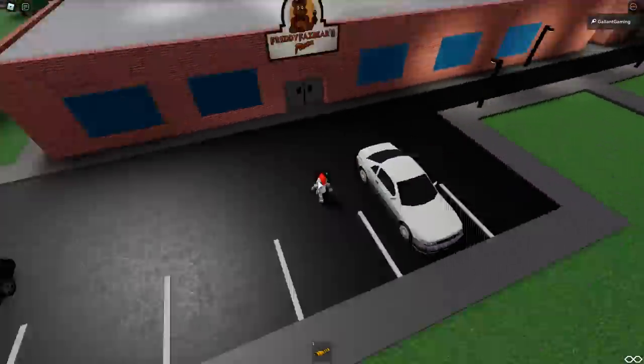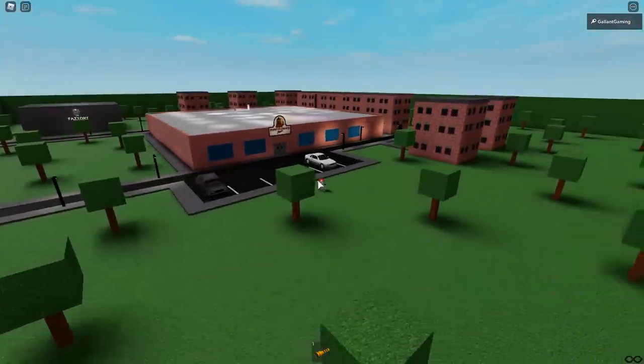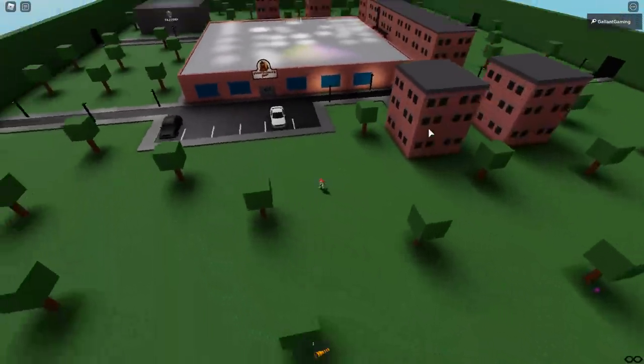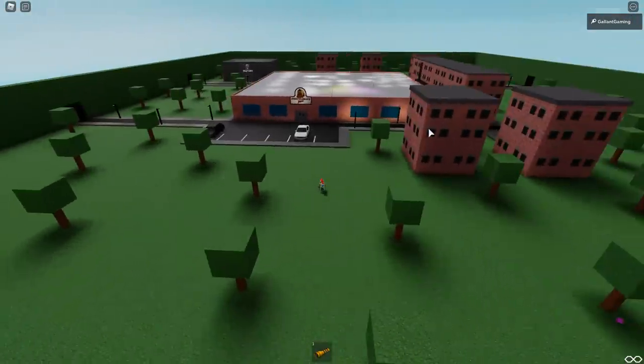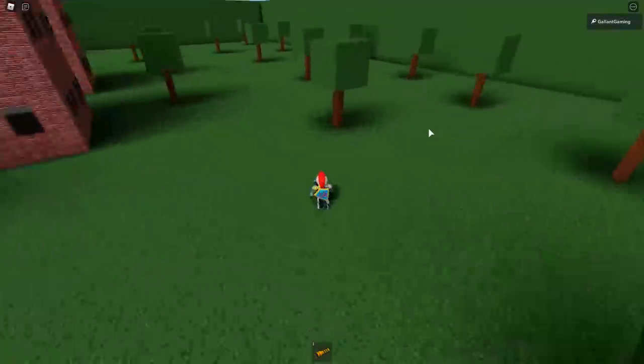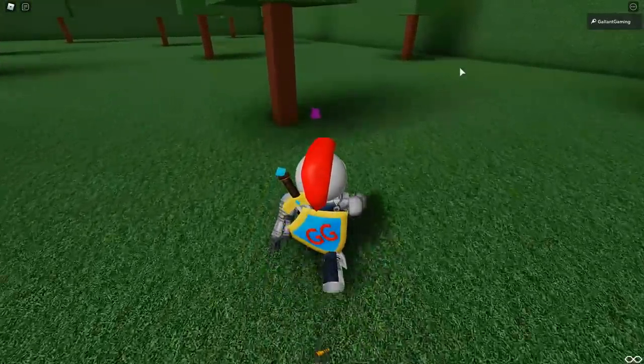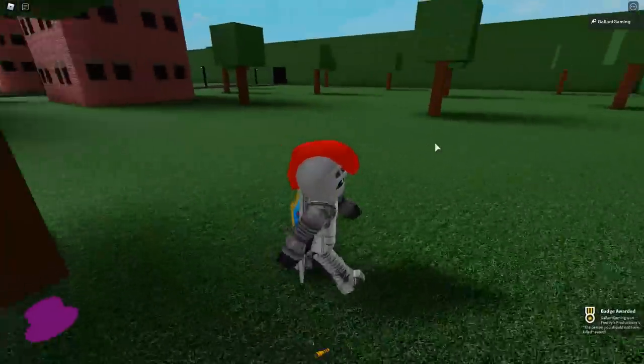It turns out it might be outside somewhere, so let's try to find it. Zoom out all the way, get the best possible angle, and there it is — we found it! It's right in front of the pizzeria. If you're facing it, turn around, go to your left, and you will see the purple hat just sitting under a tree. Easy peasy.